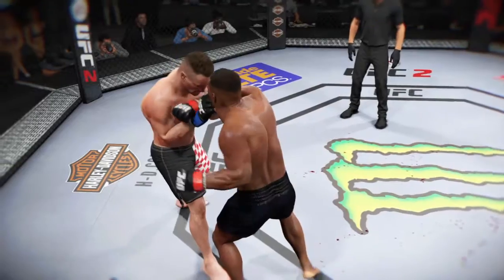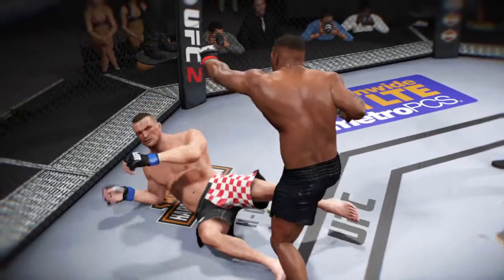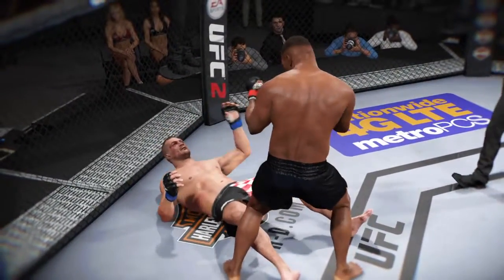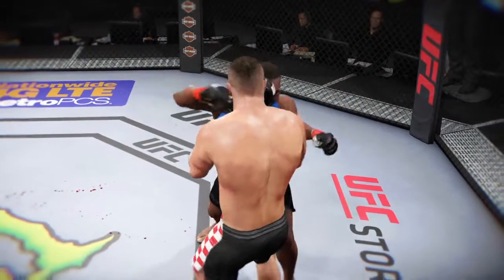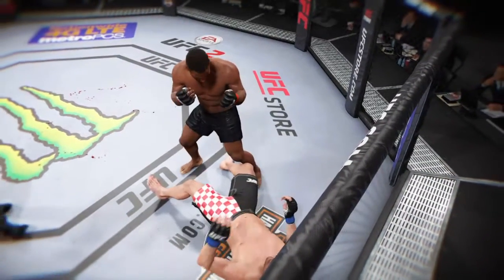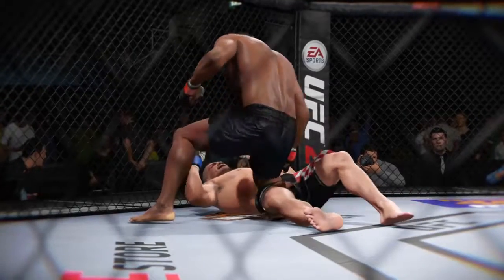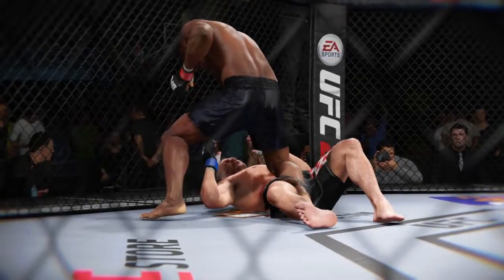Let's check out the action on our fight replay. Let's take a look at the replay. This is the shot that drops him — perfect technique. He's clearly hurt badly here. Let's take a look at it from another angle. This is the one that causes the knockdown and the subsequent follow-up strikes for the knockout. Check out this angle here — boom! And he's out.